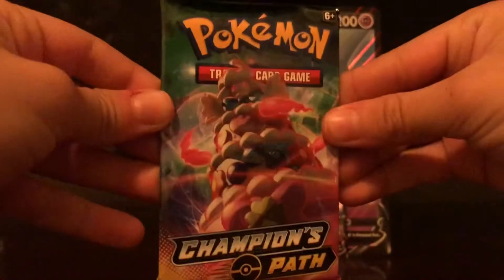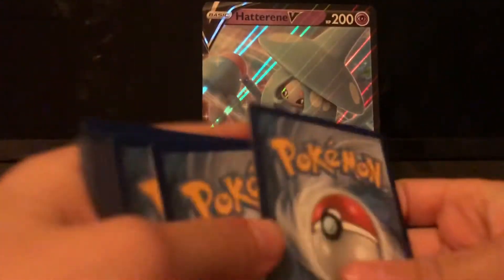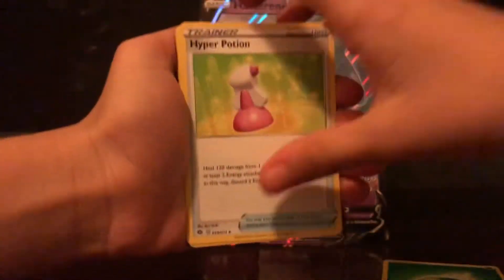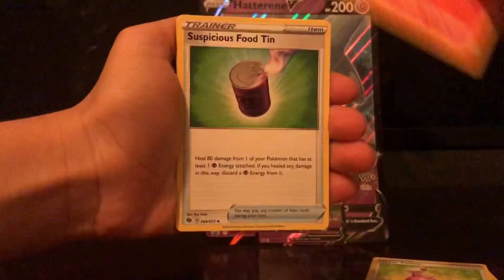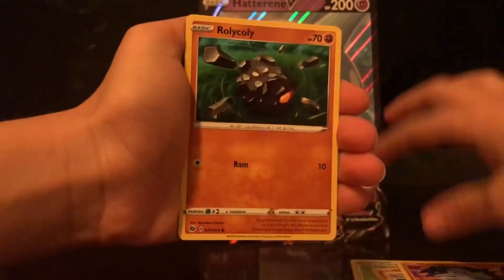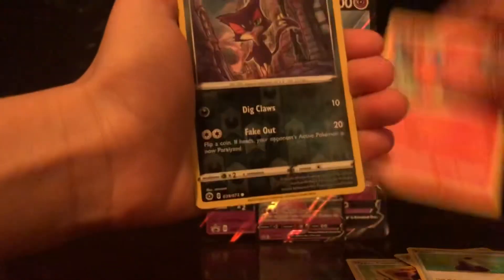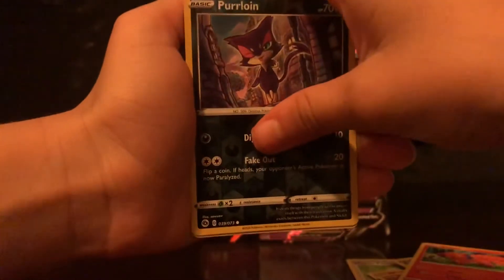Let's open it up. Code card — we got something, let's go! All right, we got leaf energy, hyper potion, Victini, suspicious food tin — I wish I got that in gold — Machop, Rolycoly, full heal, potions, Vulpix with amazing artwork, reverse Purrloin, and a holographic Incineroar.